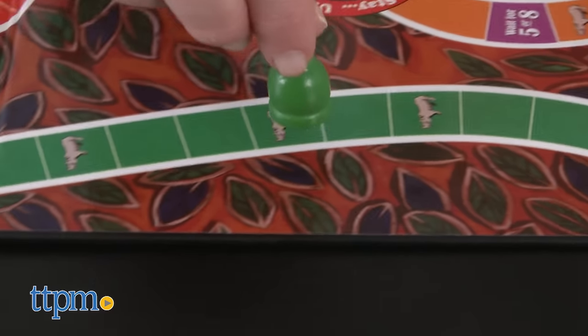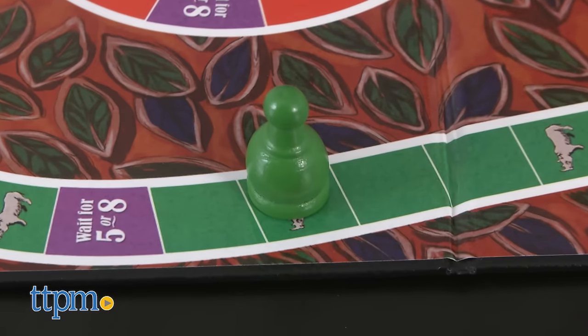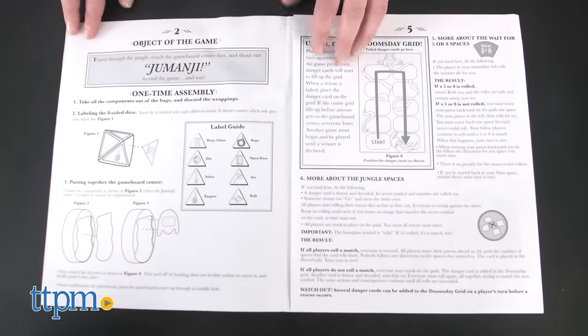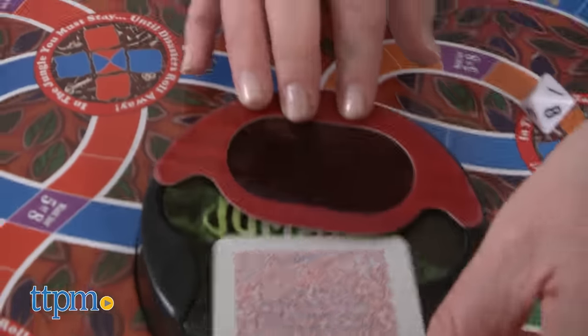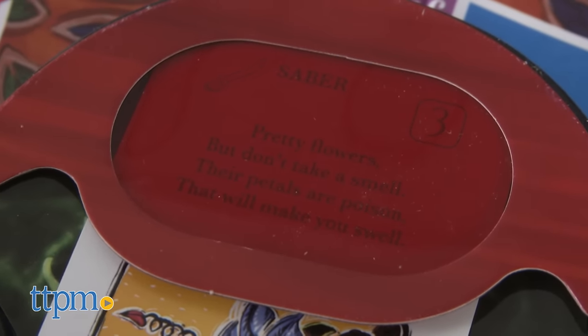The game is for 2 to 4 players ages 5 and up, and it might be more fun for slightly older players and families who still enjoy watching the movie or reading the book. It's not an exact replica of what you see in the movie, and it does seem like it has a lot of instructions, but it's really not that difficult once you read through them and sit down and play. There's definitely a nostalgia factor for today's parents who remember watching the movie when they were kids, and who will enjoy sharing this game with their own kids now.